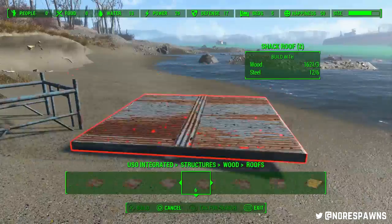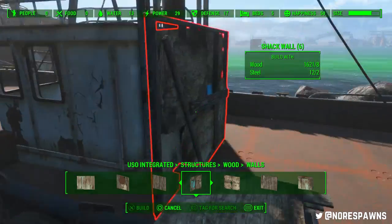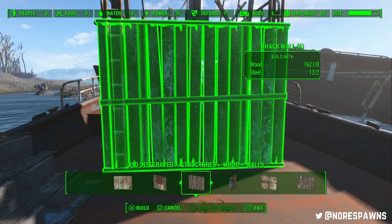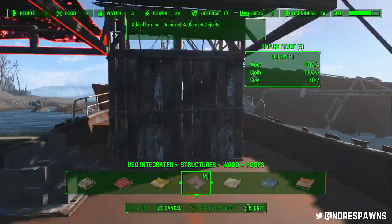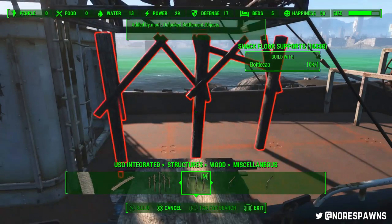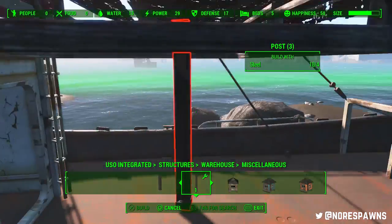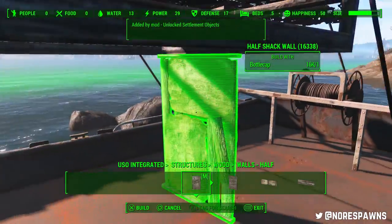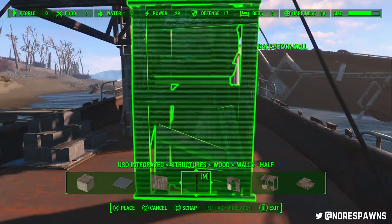I didn't realize — if you look in the unlock seven objects mod in the ceiling sections — we've got quite a lot of new ceiling pieces with fabric. I didn't pay attention to what they've actually got on the fabric, but if you look at these ones here they're actually flags. You've got the American flag, Institute, Brotherhood of Steel, Railroad, Minutemen and all that. That was quite cool — I didn't realize. So I'm going to pay attention from now on and use the faction-specific ones where appropriate. The American flag one just kind of fits in any Minuteman settlement anyway.